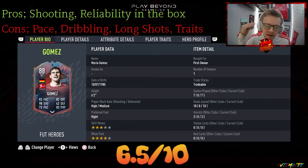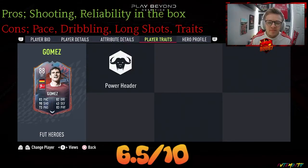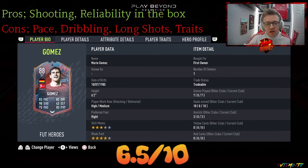And finally, the traits. This man doesn't have any real traits — he's got the power header, and we had one decent header with him, but that's it. If he had a finesse, a flare, or an outside-of-the-foot shot trait, it might take him to the next level. But he's just a bit plain, a bit vanilla. Mario Gomez — fun card, 100k. If you've got 100k sitting there, give him a try. 6.5 out of 10. Is he champs-ready? No. But if you want to pick him up, give him a try, sell him on — that's all you can do.